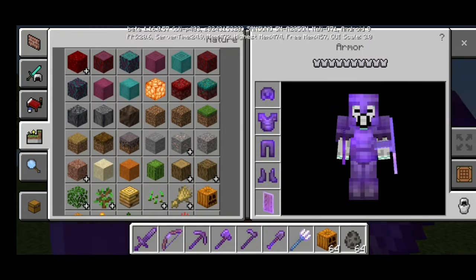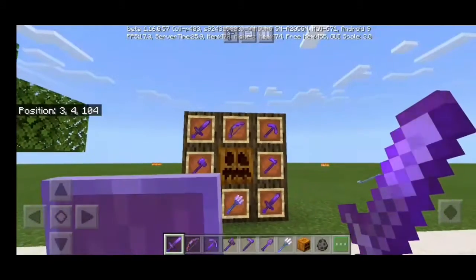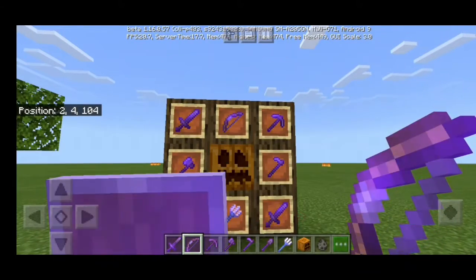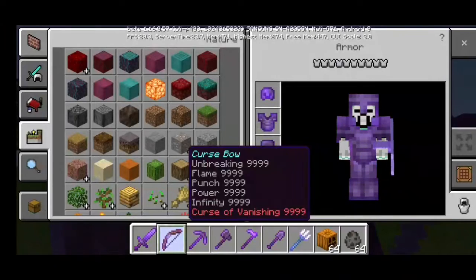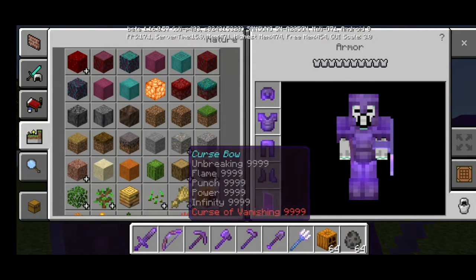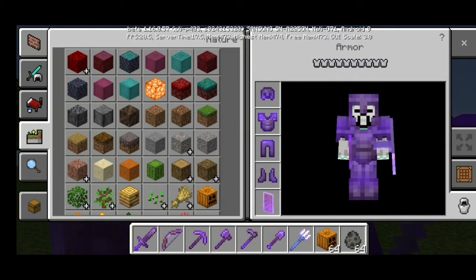And this is the Curse Bow. It has Unbreaking, Flame, Punch, Power, Infinity, and Curse of Punishing — they're all level 999.